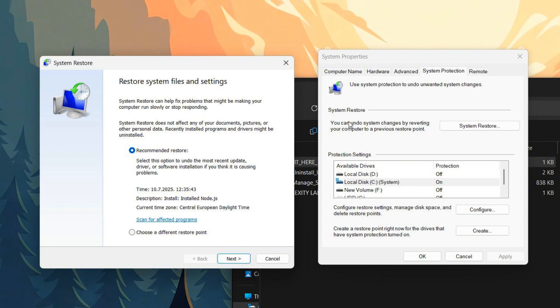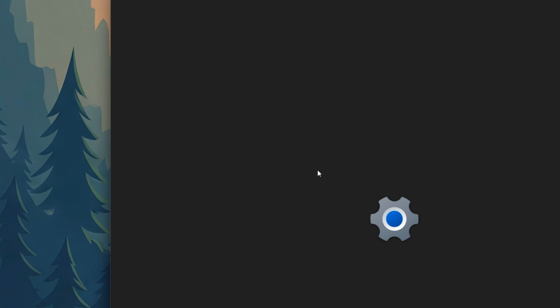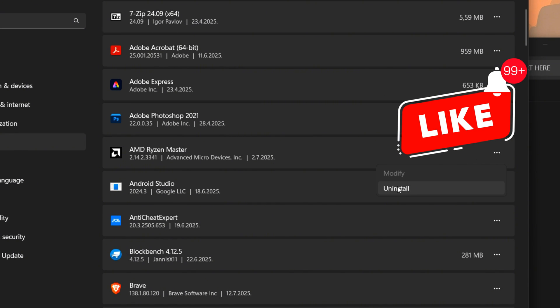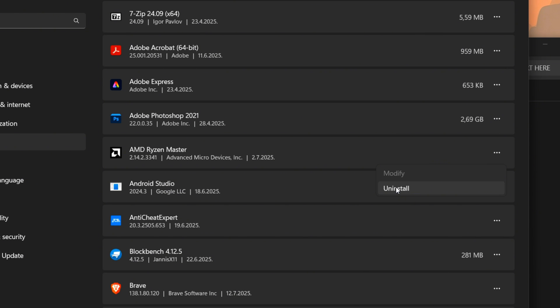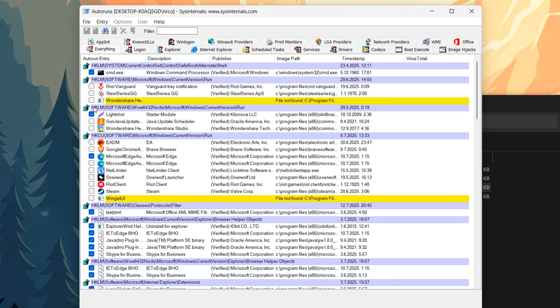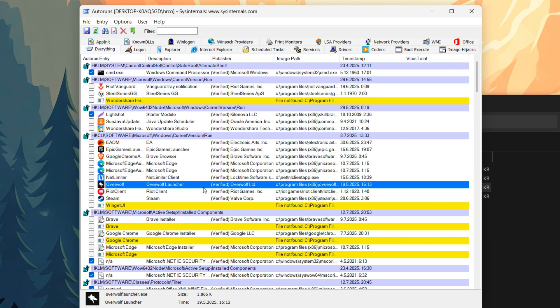So let's dive in. First up, make a restore point — this is your essential safety net. It creates a perfect snapshot of your system so you can always revert back instantly. Then we'll go into installed apps and clear out all the unnecessary junk programs that hog your system's resources, making your computer feel lightning fast and clean. Next, we run autoruns — this powerful tool hunts down every hidden process that launches with your computer, crushing the background bloat that secretly steals your performance.